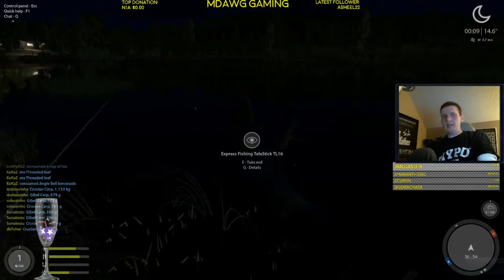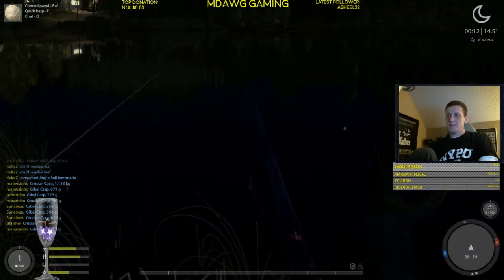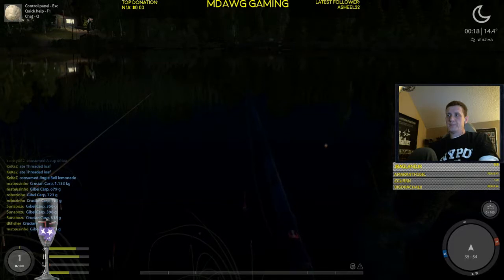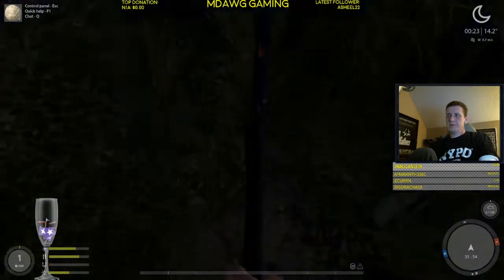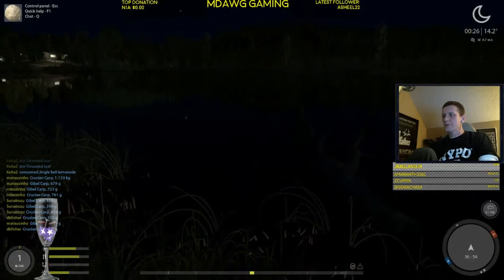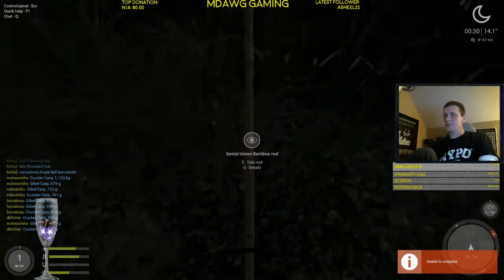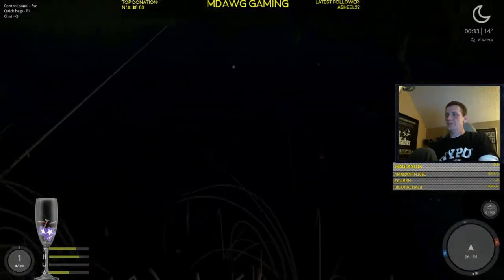You can look at the rod and pick it up with E, but since it's shortcut to our numbers, you can also just hit number one and it'll pick it right up. Now we're getting a bite as soon as I pick it up — let's see if we can catch our first fish. Let's see if we can catch this fish on our bamboo rod. Yeah, we pulled it out. This can be a frustrating exercise fishing with this bamboo rod. We want to replace that as soon as we can. We still have bait on there, so all is good as far as that goes.